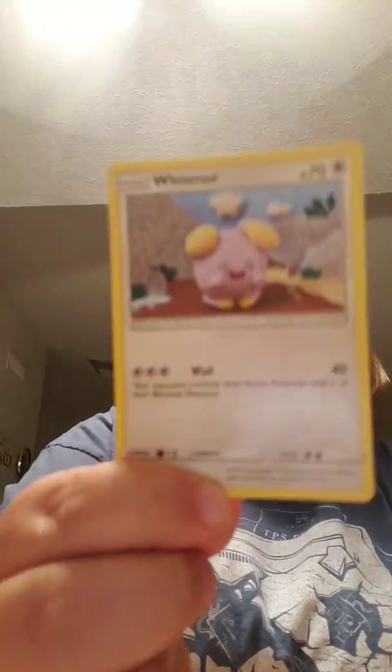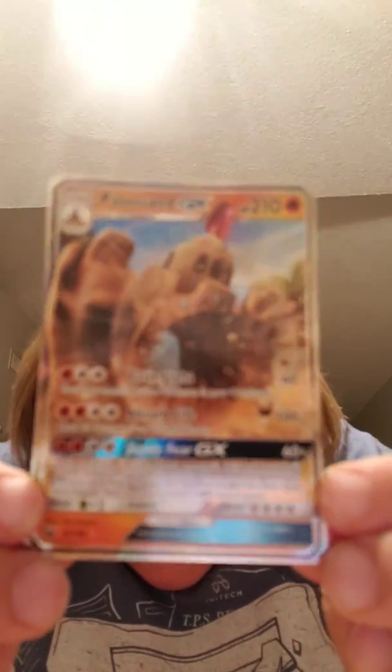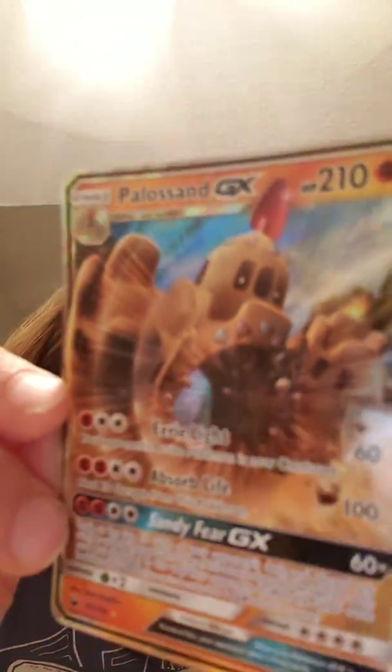We have a Whismur, a Friend Ball, and look — it's awesome! We have a Palossand GX card. Is that a full art? I think that might be a full art. That IS a full art — that's awesome! Full art Palossand GX with Eerie Light, Absorb Life, and Sandy Fear GX. He has 210 HP. I'm just going to zoom in there — that is so awesome. Crying out — Dollar Tree booster packs has an ultra Pokemon card for only a dollar!